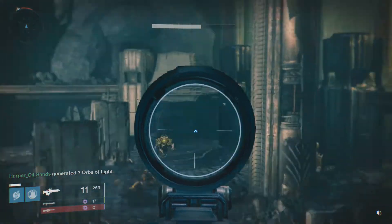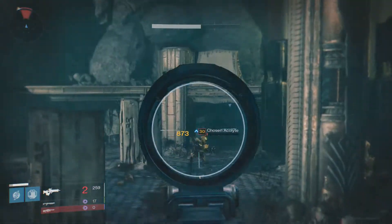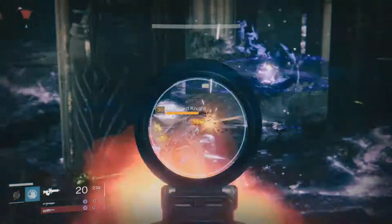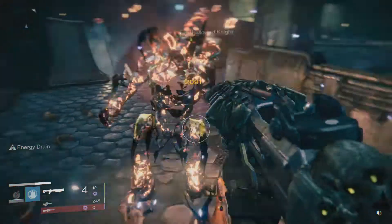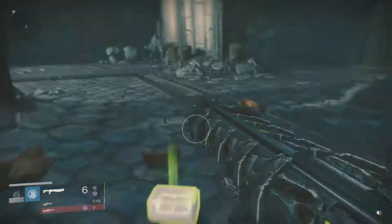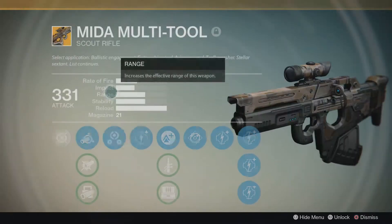Before the perk analysis — this weapon actually has one of the lowest range stats among all scout rifles, but it has a perfect reload speed. In every other stat other than range it happens to be quite balanced, so the trend already is toward a jack-of-all-trades, master-of-none weapon, and I'll get to the pros and cons of that.